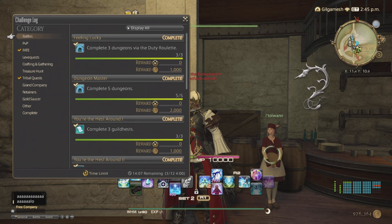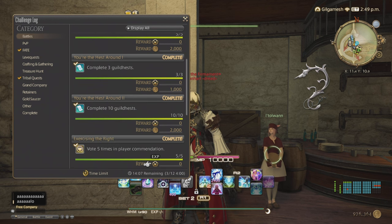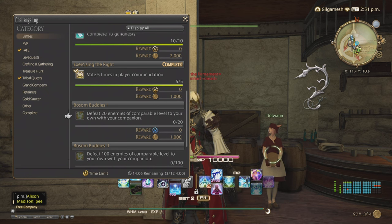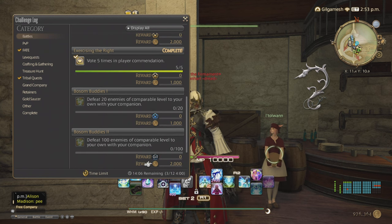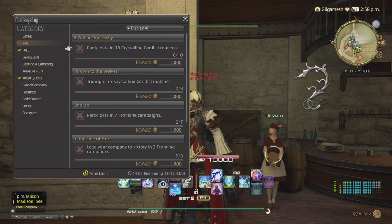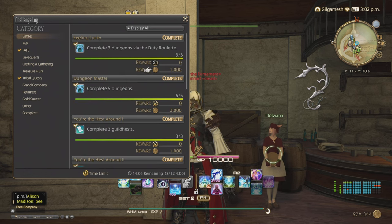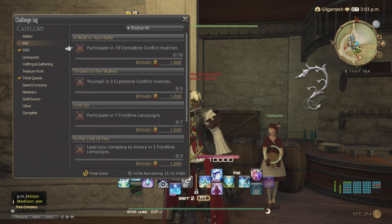Starting off with Battle: complete three dungeons via the Duty Roulette for 1,000 gil, complete five dungeons for 2,000 gil, complete three guild hests for 1,000 gil, complete 10 for 2,000 gil, give player commendations five times for 1,000 gil, and defeat enemies with your Chocobo out 20 times for 1,000 gil — must be comparable to your level. Do it 100 times for 2,000 gil. PvP does not give you any gil, but doing each of these challenges counts toward your completion which will give you a lot of gil.